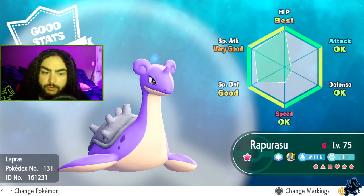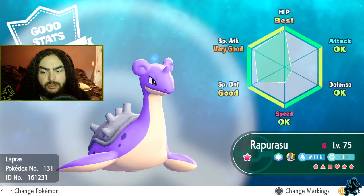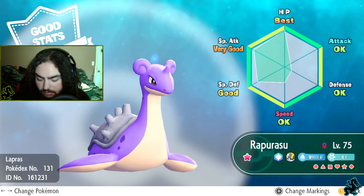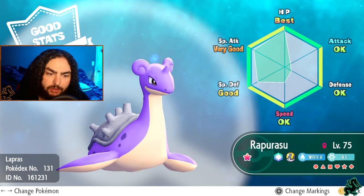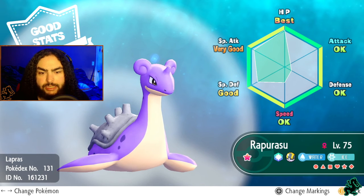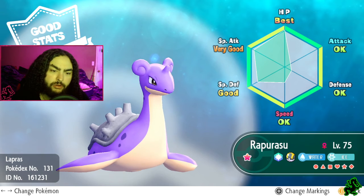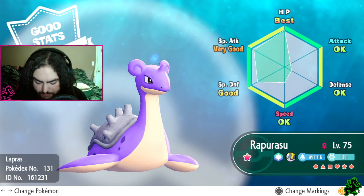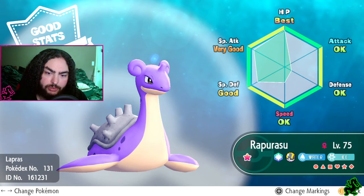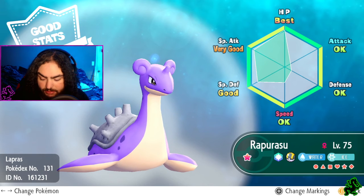Another one of my favorites - Lapras, or Rapurasu in Japanese. I love the purple shiny Lapras. I'm not normally a fan of purple, but for Lapras, heck yeah - that works. It would be cool if they went pink too, oh wow, pink would definitely go well with her. Even the normal blue color of Lapras is really good. I really like the purple Rapurasu, but pink or even green would be amazing too.